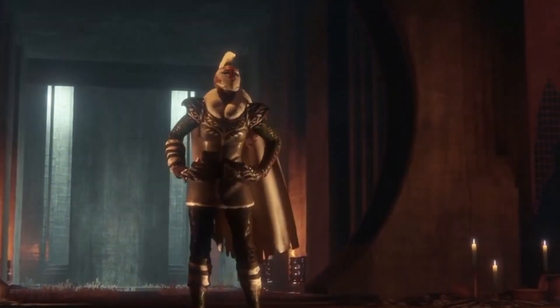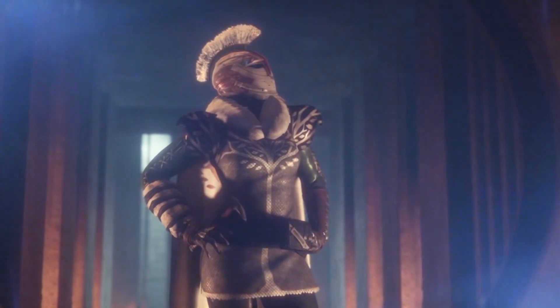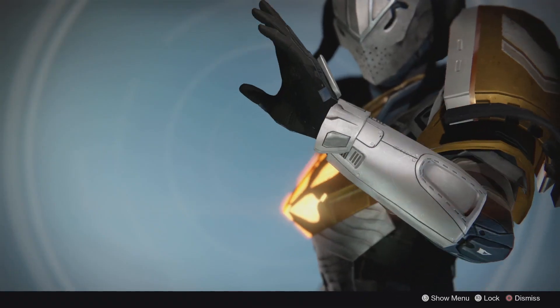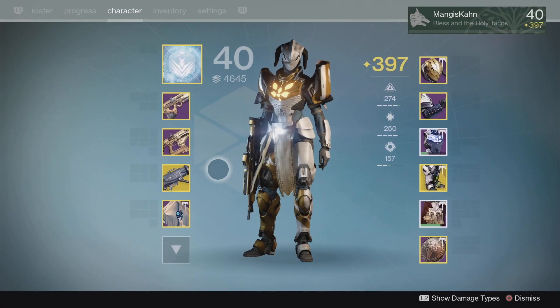How's it going? My name is Blessius. Iron Banner has arrived for the first time in 2017, and today we're gonna go back in time. As you can see right now, my Titan looks pretty badass with the Iron Banner gear on him, plus the awesome Jovian Guard thing.